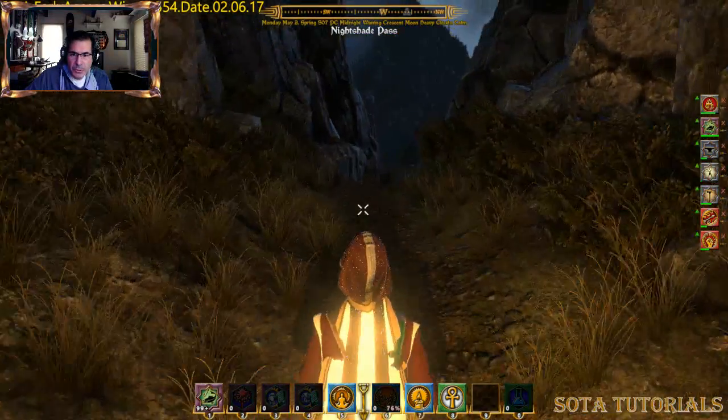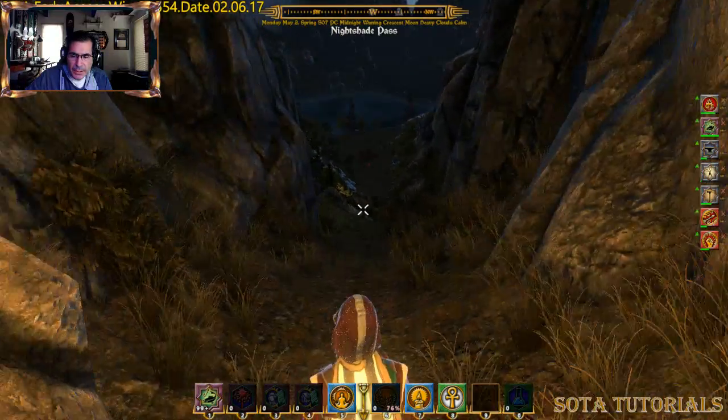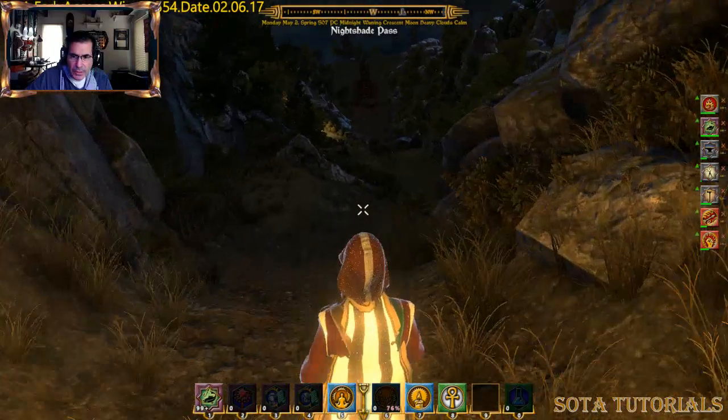Hey folks, Elena Strongbow from Shroud of the Avatar. I'm over here in Nightshade Pass, just south and to the west of Brittany.